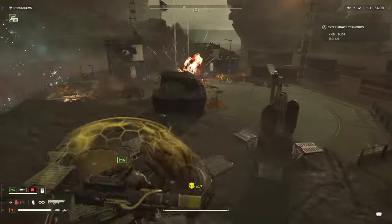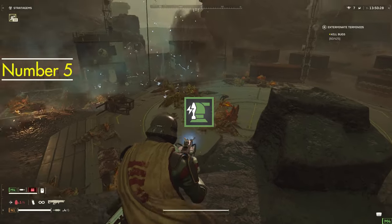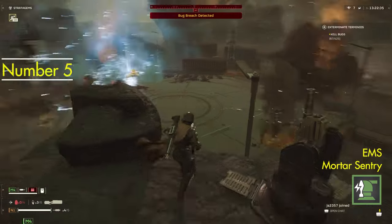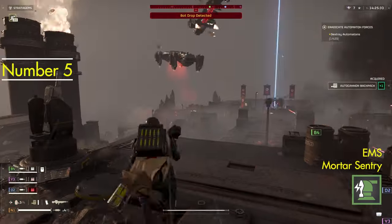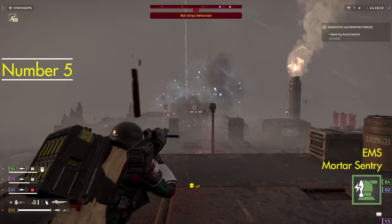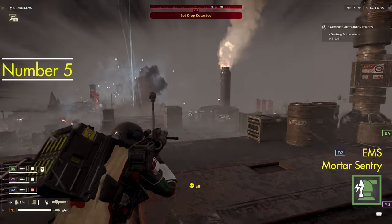Starting off this list, we have the EMS Mortar Sentry coming in at number 5. Before you head to the comment section, let me explain how valuable this stratagem is. The EMS Mortar Sentry, often underestimated, is a game-changer for those who recognize its strategic value. This stationary guardian excels in crowd control, emitting electromagnetic pulses that slow down incoming threats.